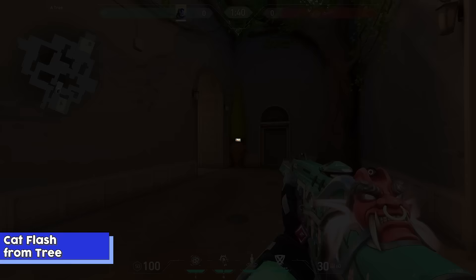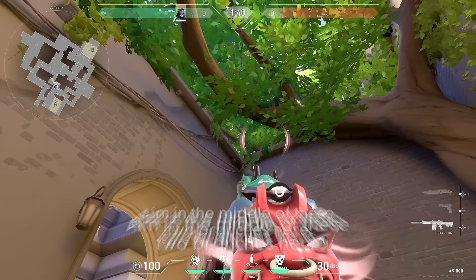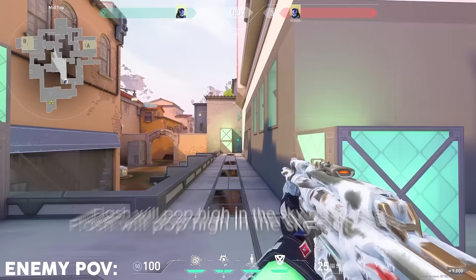Moving on to cat. There are a few different flashes I like to do here. One would be to stand in the middle of these two sewers, aim in the middle of these two branches, and do a normal throw. The flash will pop high in the sky right here, blinding anyone top mid — so if they're walking up cat.